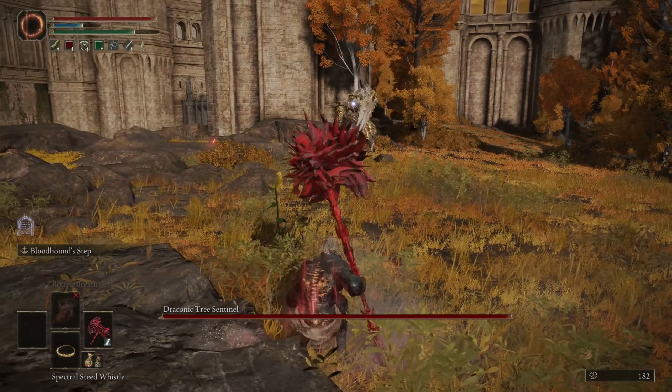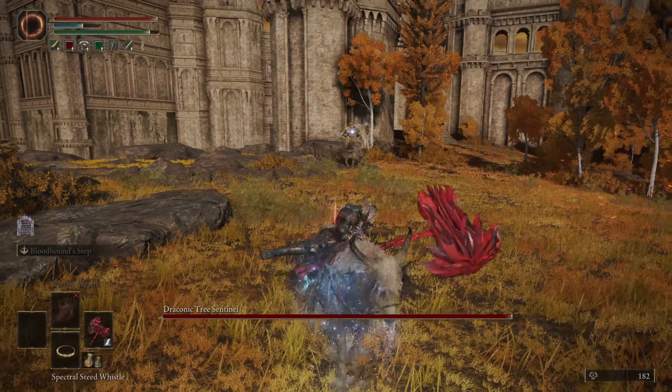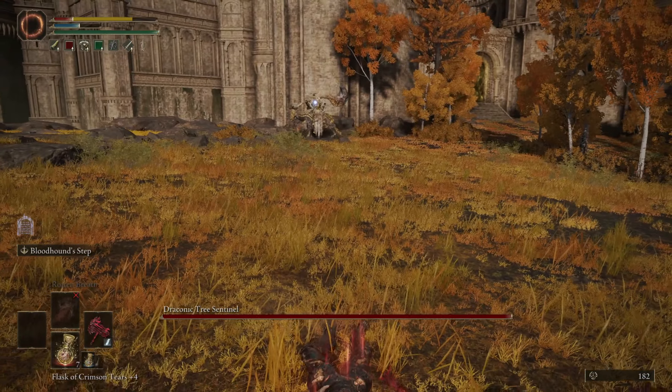So here's the Bloodhound Step in action. Slide to the left, slide to the right, just dodge the entire lightning. And he keeps doing it — I've got to keep jumping off the horse and keep dodging.